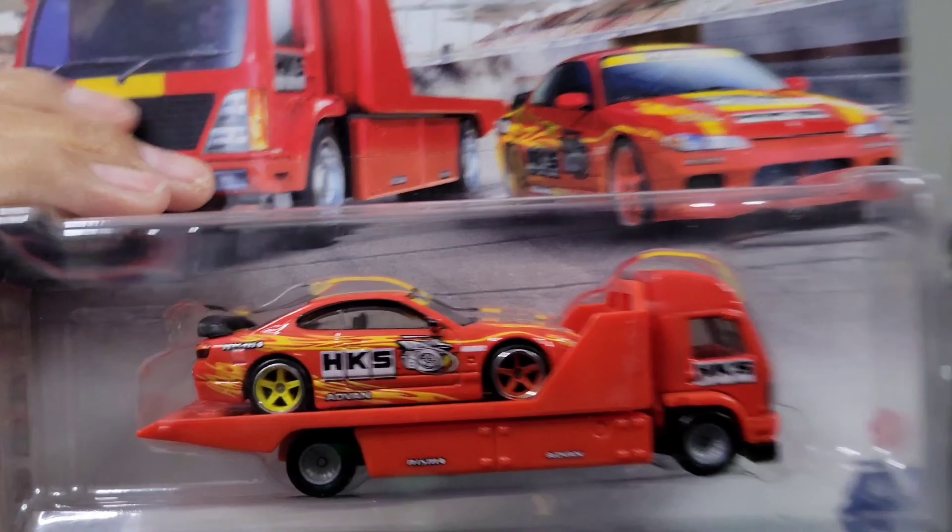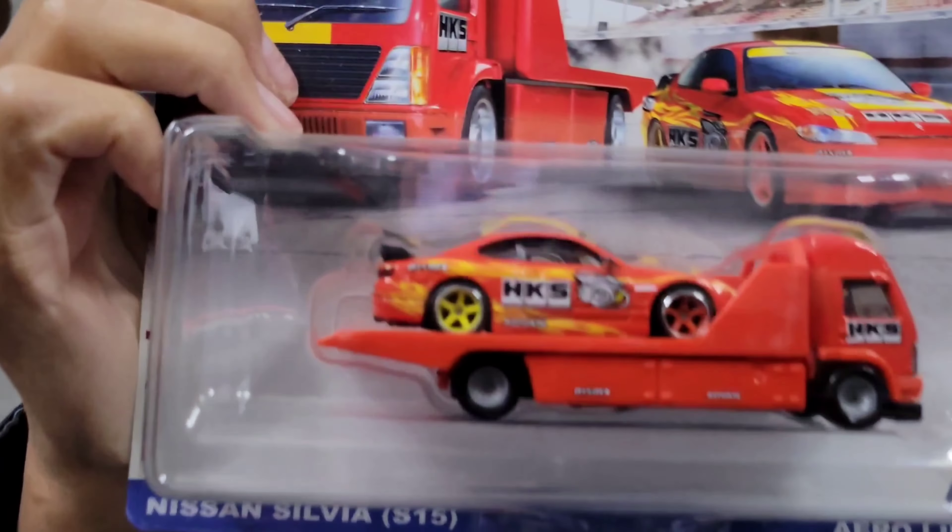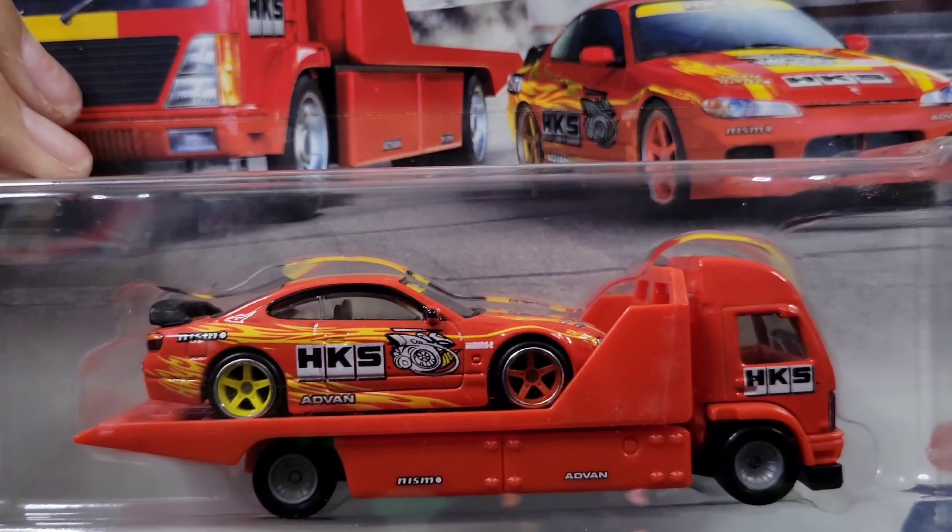I've got two items in this package. The first one is a 1980 El Camino, which looks really freaking sweet - there it is right there. This other one is my first Team Transport and I am going to be opening this one. It has the Nissan Silvia S15 on the back - really freaking sweet.